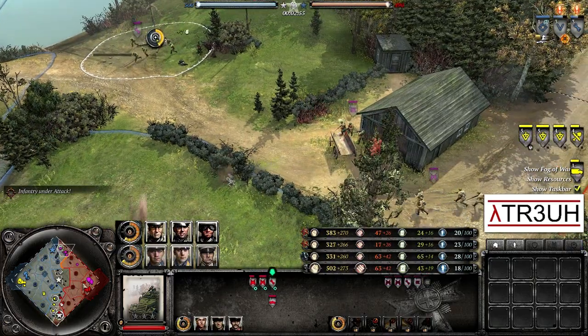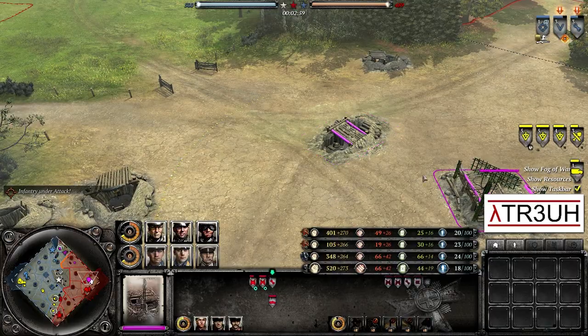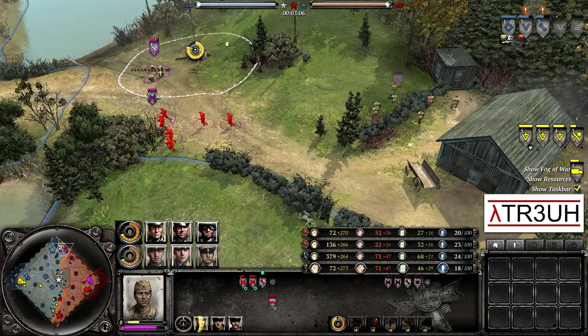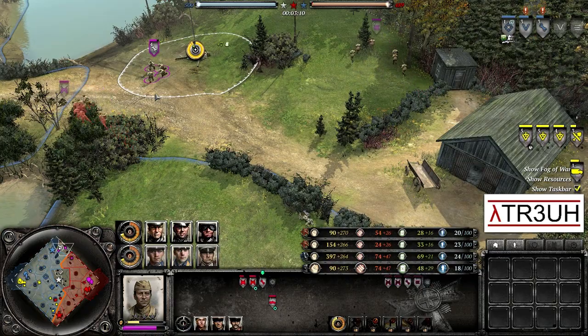Up in the north, we see that the pink player Coconut Doug went for Tier 2, got himself a Maxim machine gun covering the north with some Conscripts as well. So no specific spam for either player — more of a combined arms approach, but each focusing on something a little different.